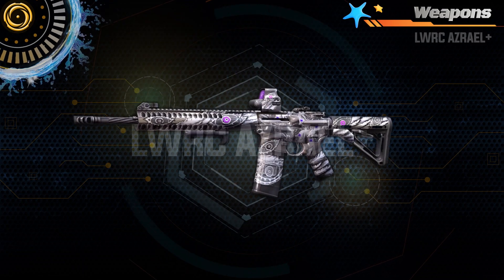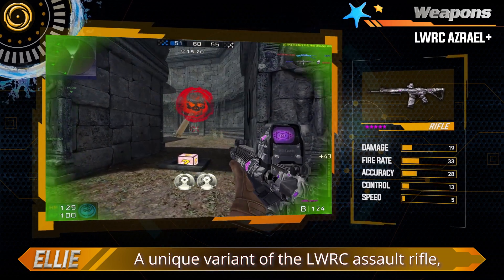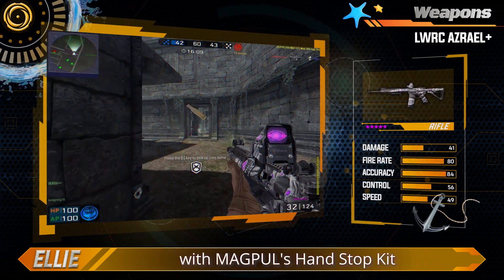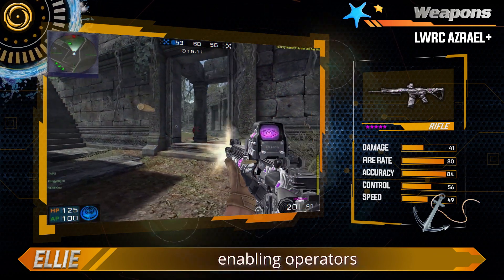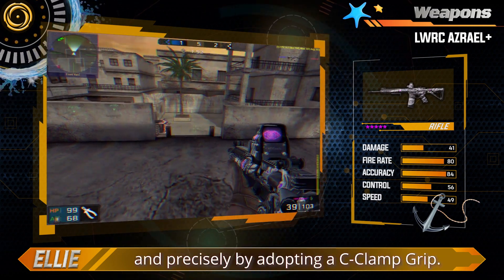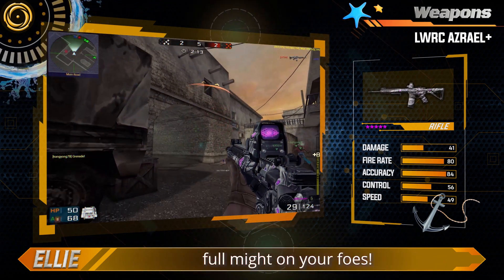Weapons. LWRC Azrael Plus. A unique variant of the LWRC Assault Rifle, the LWRC Azrael Plus comes with Magpul's hand stop kit and telescoping stock, enabling operators to engage enemies instantaneously and precisely by adopting a C-clamp threat. Go forth and unleash the Azrael's full might on your foes.